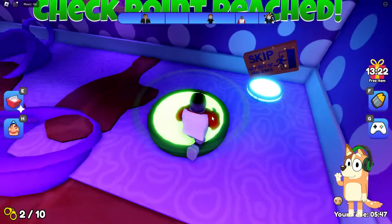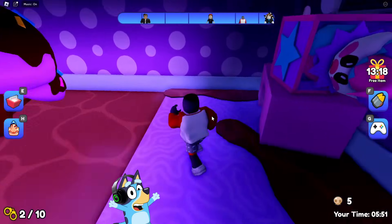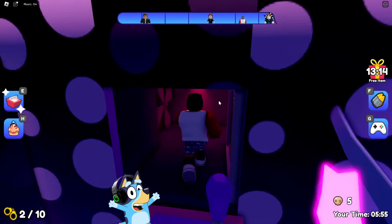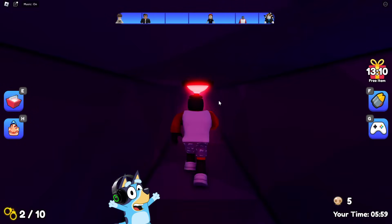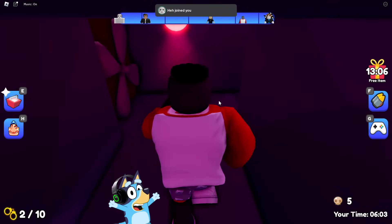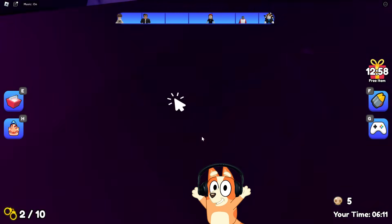By the way, in this location there are huge rotating lollipops. This reminds me very much of the game in which we ran away from a giant candy princess, where we also had to jump on various candies and use elevators made of marshmallows. Look, we found some scissors in this ventilation. Well, let's take them.